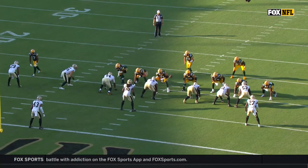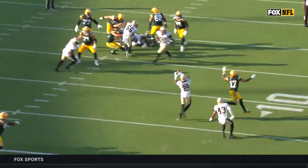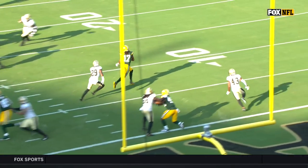Cam Jordan lines up over the guard, the rookie Royce Newman. He beats him right off the line of scrimmage — he's the one who puts the pressure on Rodgers, who had a chance to at least get the ball out.